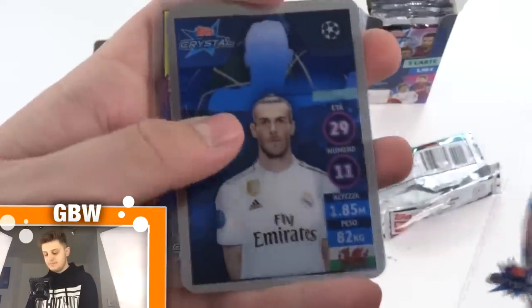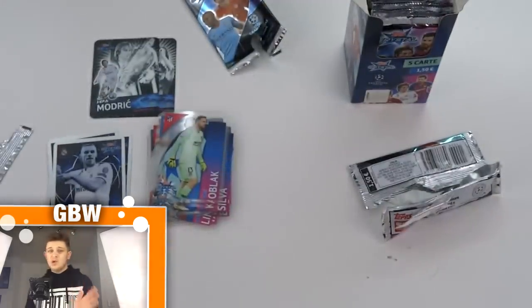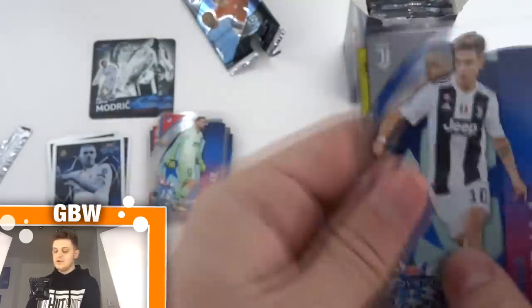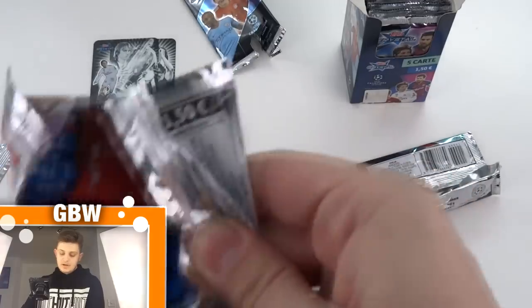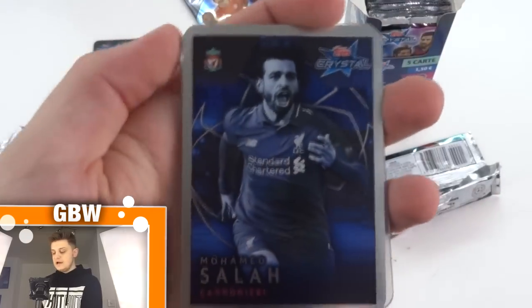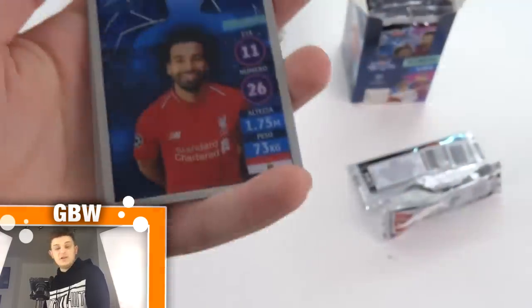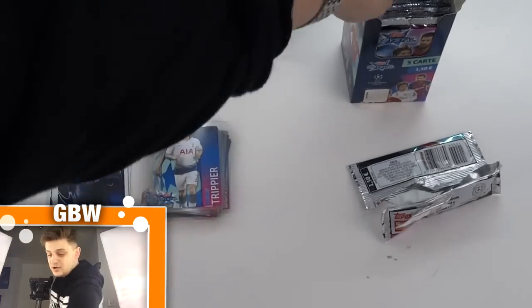We've got Paolo Dybala, and straight to our insert card — Gareth Bale Cannoneeri! Look at that. There are so many awesome players in the Champions League collection. We've got Akanji, Danilo, and Alain of Napoli. Then Mohamed Salah is the Cannoneeri for Liverpool — on the back it has the same profile as normal base cards. Then Kieran Trippier, Brahimi, Hakim Ziyech, and Betacool Saul Niguez. We're getting a hefty amount of cards.